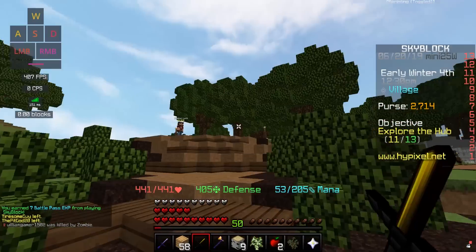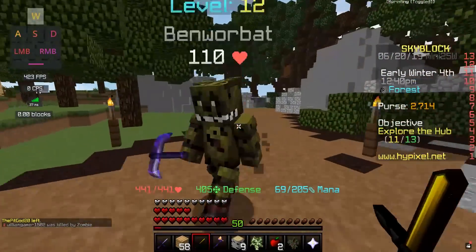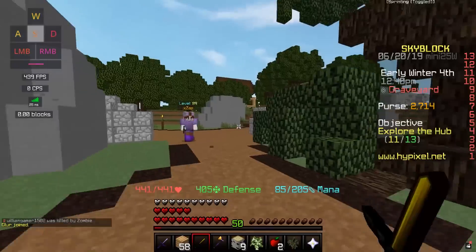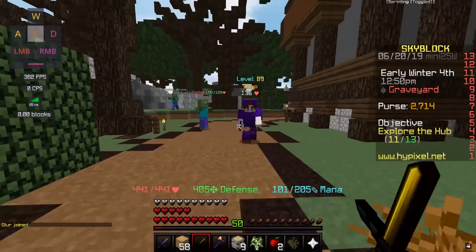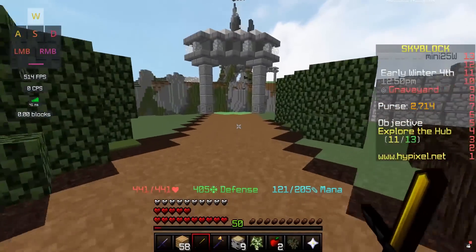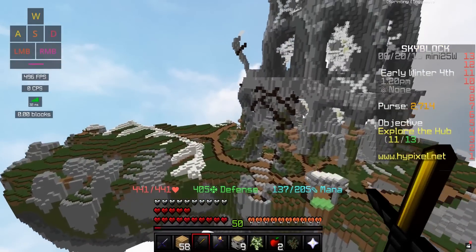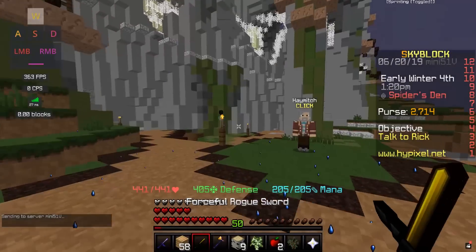This same road you took to get to the oak wood and floating islands also leads to the ruins, which is basically the level one area. You can go into the coal mine, the original oak wood mine, or the original farm. You need combat level one to get to the Spider's Den over here, which has slightly better mobs.